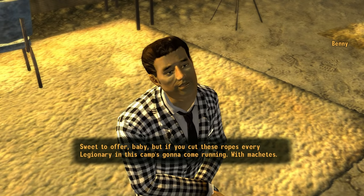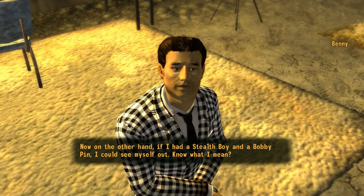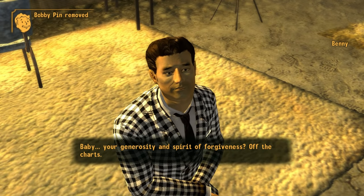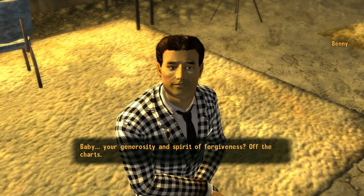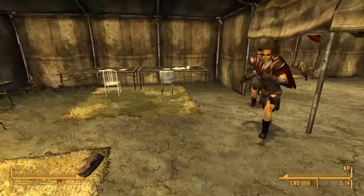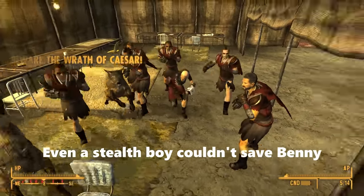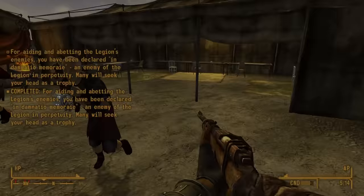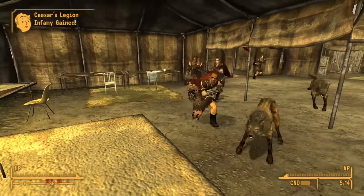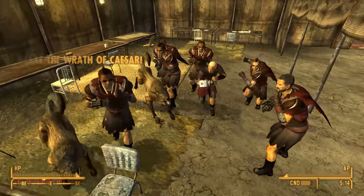Benny's response: "It's sweet to offer, baby, but if you cut these ropes, every legionary in this camp's going to come running with machetes. Now on the other hand, if I had a stealth boy and a bobby pin, I could see myself out. Know what I mean? Baby, your generosity and spirit of forgiveness — off the charts. This little care package is everything I need." Unfortunately, this immediately makes the Legion hostile and they will mob you. Benny will usually get killed in the ensuing mayhem without ever escaping from Caesar's tent.